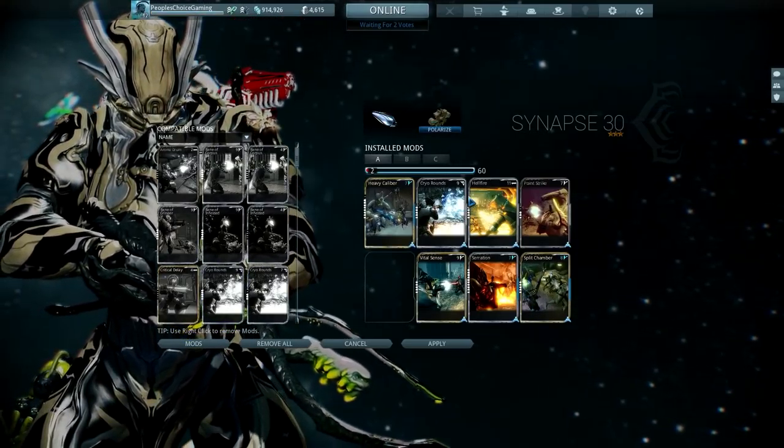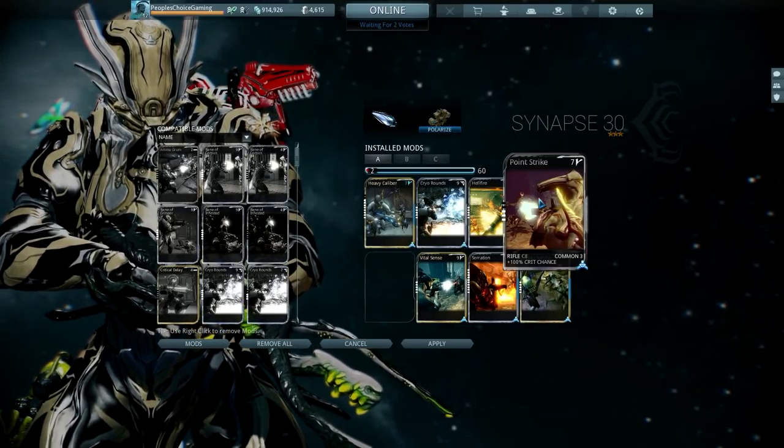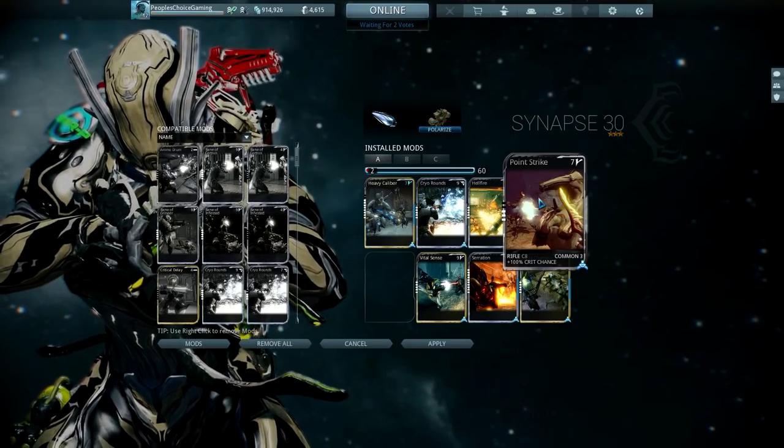A fun fact: no matter if you have any other three, four, or five-forma build, your Synapse is going to do roughly three times the damage of your Flux Rifle. So yes, surprisingly, Synapse crushes the Flux Rifle — you want to use it.